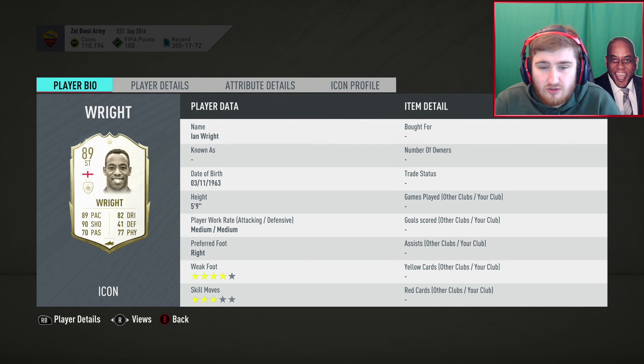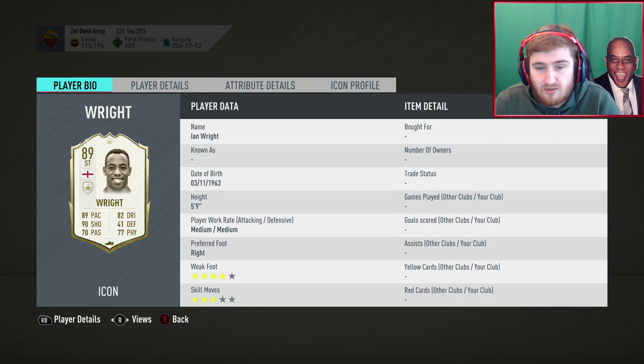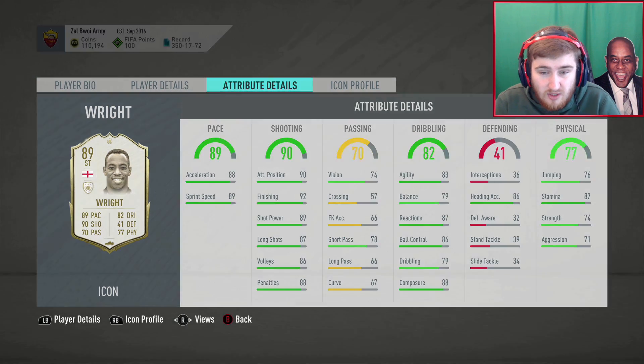Ian Wright has 4-star weak foot and decent work rates. His dribbling is a bit worse than you'd hope but he'll be okay on the ball. He's pretty quick with very good shooting; his strength is not bad actually, stronger than I expected. Like a lot of the non-elite strikers his passing isn't great and his pace isn't elite, but it's a very well-rounded card for a striker — just a better version of Crespo to be honest.